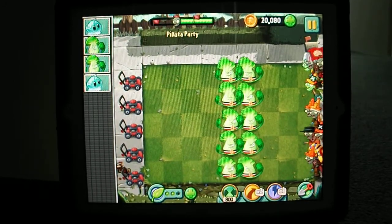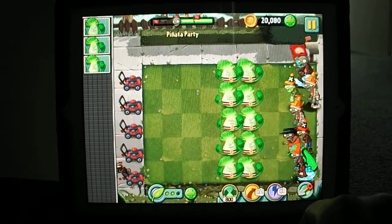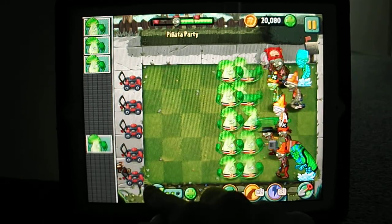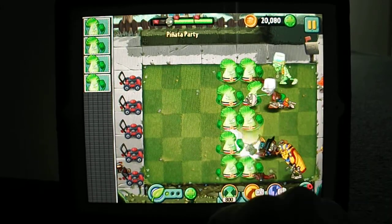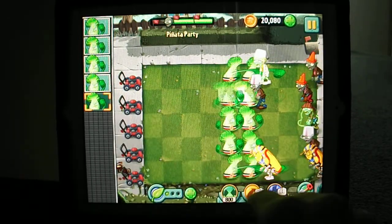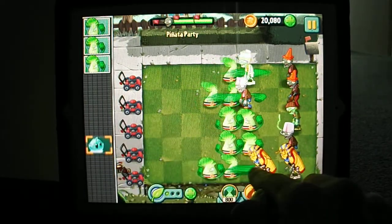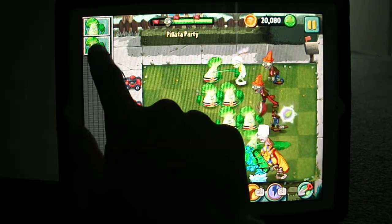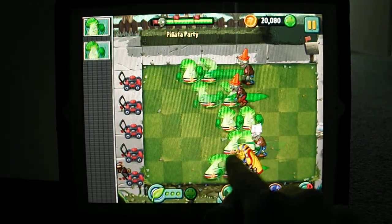Oh my god, look how many Bonk Choy heads there are. Oh no, there's a Tutu Carmen — not good. Oh my god I'll go and freeze some of these guys. Please freeze Tutu Carmen — yes! The plant food is pretty powerful but now they're going to die. I mean I suppose I can let one die. Tutu Carmen's got to be frozen. But Tutu Carmen is powerful, I've got to shoot — I've got to do it.